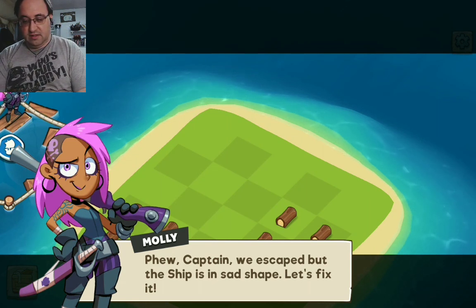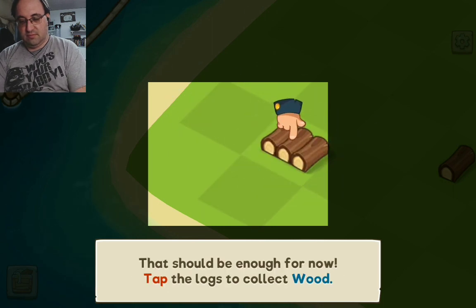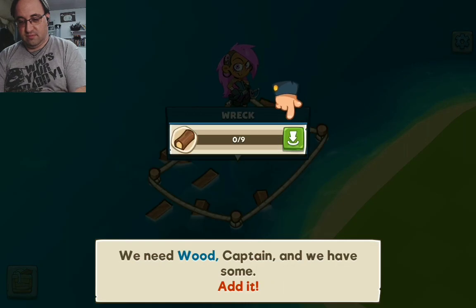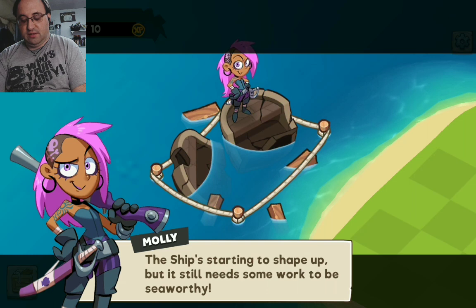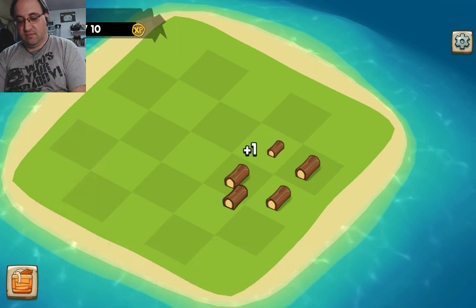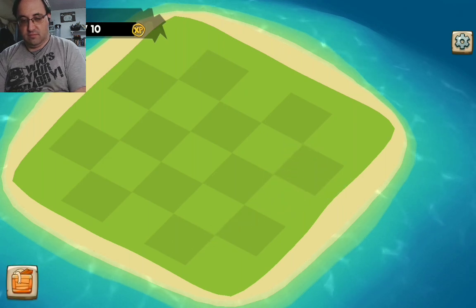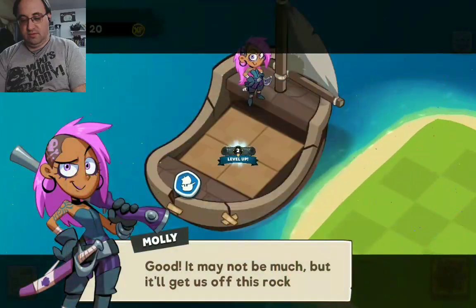We escaped, but the ship is in bad shape. Let's fix it up. The ship's starting to shape up, but still needs work to be seaworthy. There may not be much, but it's going to get us off this rock. So you're supposed to build your ship up more and more as you collect stuff along the way.